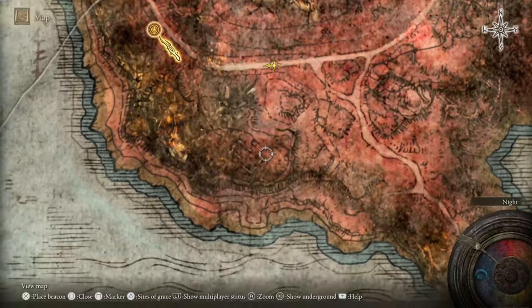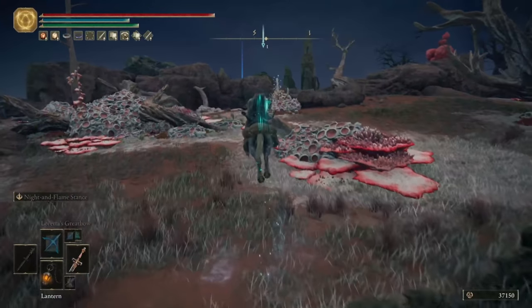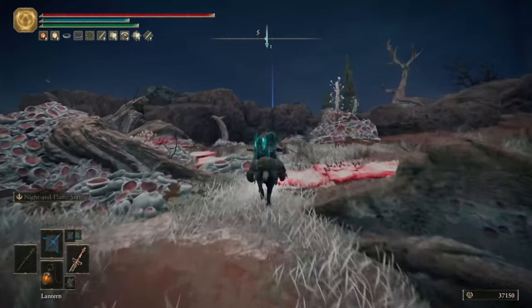Then head south to where I've just marked on the map and we can grab the site of grace at the Cathedral of Dragon Communion, and we'll talk about this area in the next tip.